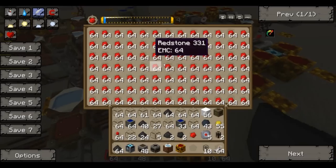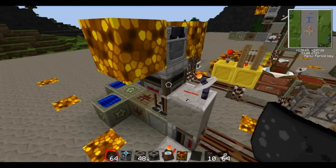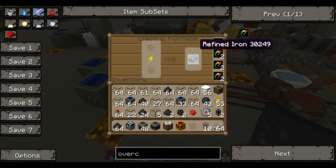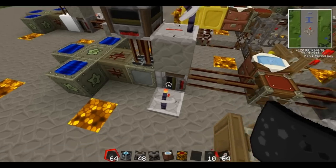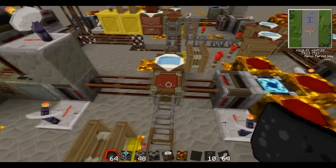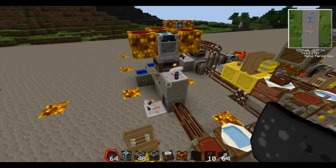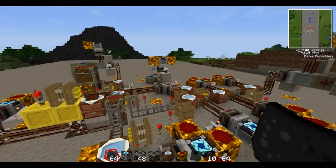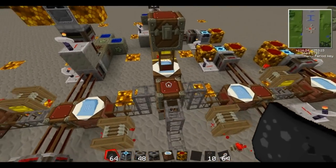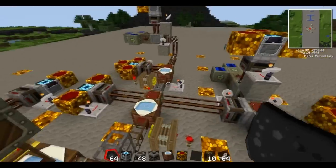This side is just making refined iron by itself — taking iron from the chest, moving it into the furnace where it's turned into refined iron, then removed by a single refined iron filter into the chest where it mixes with the redstone. So that side makes an electronic circuit and that other side makes an electronic circuit — those are our two electronic circuits covered.